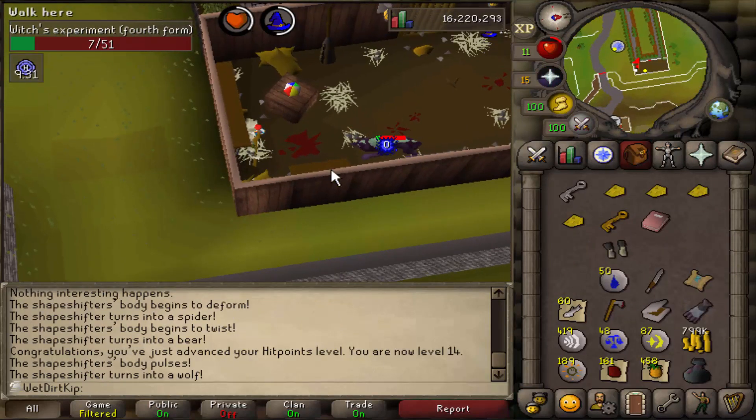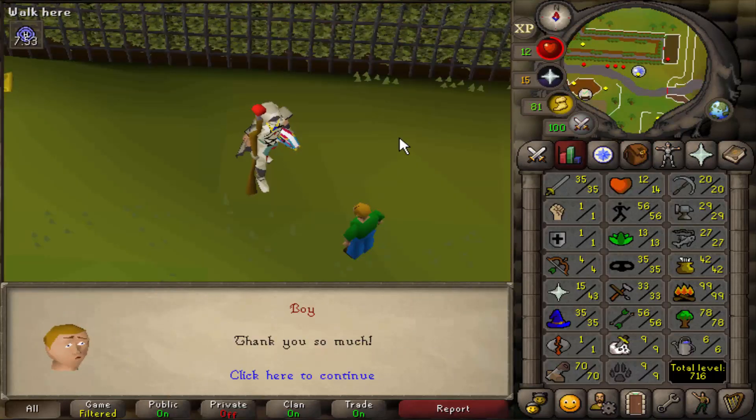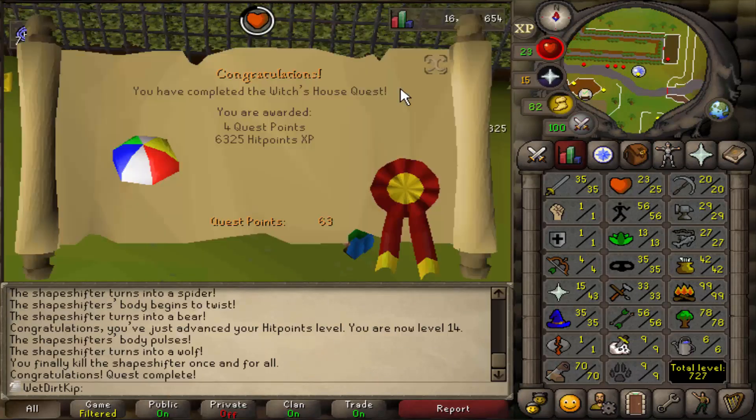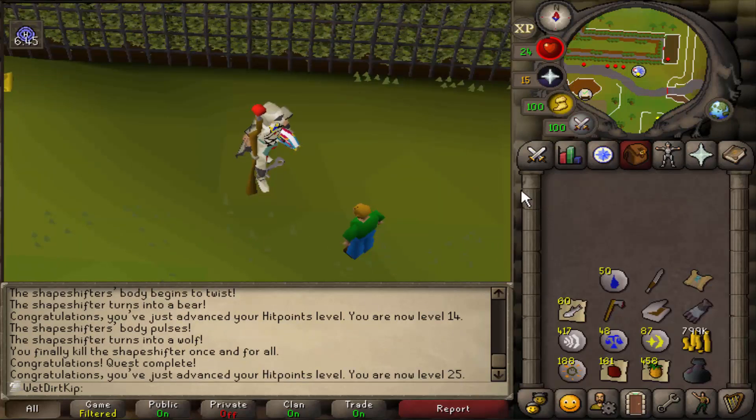The third and fourth forms of the boss fight you just safe spot down here. Check out the hitpoints level — we are going from level 14 to level 25. Easy, and there's four quest points too — four percent of the way done with the tile for Bingo. Next quest we're going to do is Tree Gnome Village, and that will unlock the spirit tree transportation. Transportation is going to be super important on the account.